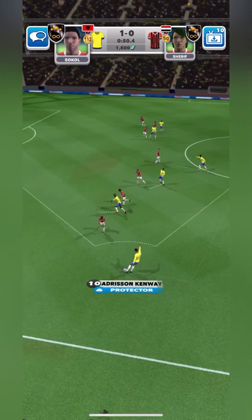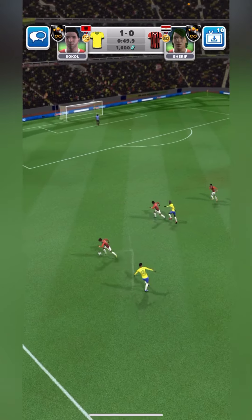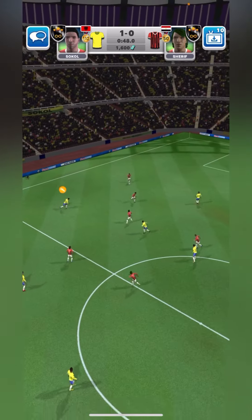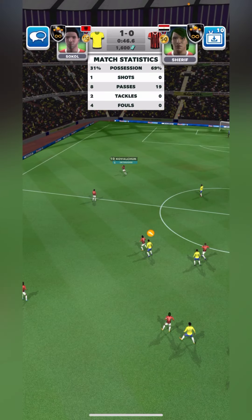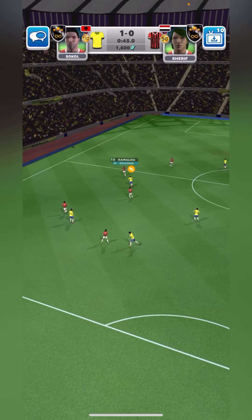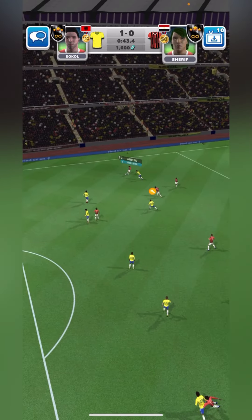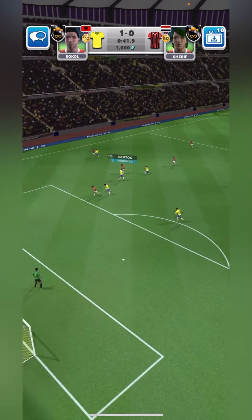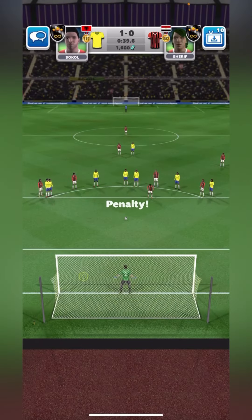Defender in possession — Abubakar. Good possession. It's a tight game, can they create something in this attack into the danger area? Nice play. Tries the header — what a goal! What a way to win! That wasn't just a fantastic result, it was a real crowd-pleasing performance, just what the team needed.